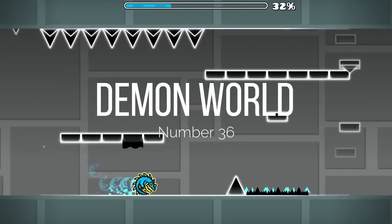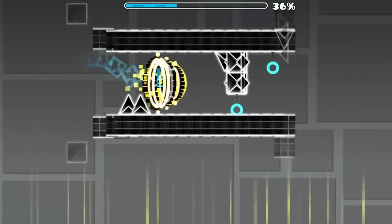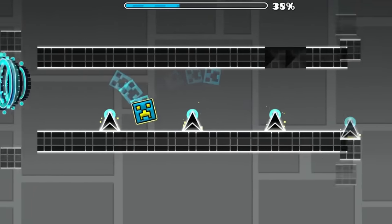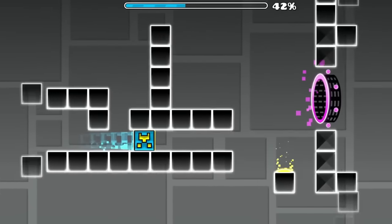At 36, we have Demon World. This one's a bit more unknown, but it was really difficult for its time and it had a few short straight fly sections, which is pretty cool. It's another 1.0 level — it just sucks slightly less.